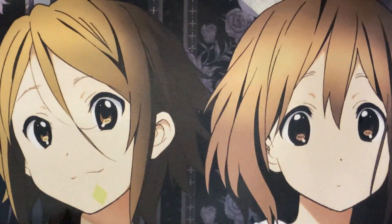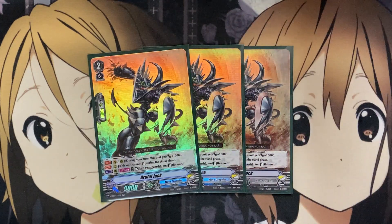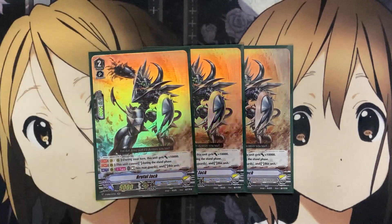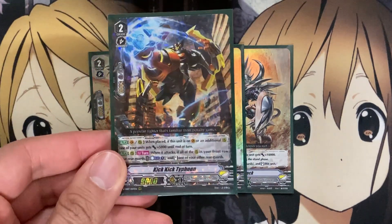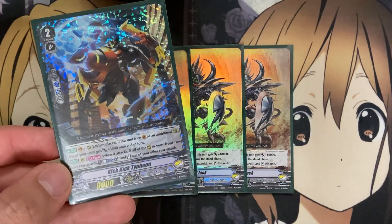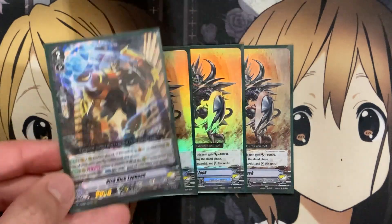I also run 3 Brutal Jack. On Vanguard or rear during your turn, it gets plus 10,000 power. On rear, this unit cannot stand during the stand phase, but on rear guard circle once per turn, you can stand two rear guards to stand this unit. It's more of a pressure-based power unit, great for another Vanguard ride target. On the turn you call it to rear guard you can intercept with it and then call another Brutal Jack next turn — that's why I'm only running three. I still prefer the Kick Kick Typhoon setup for re-standing rear guards, but you can also re-stand your Brutal Jack if need be.